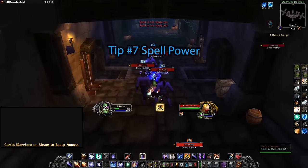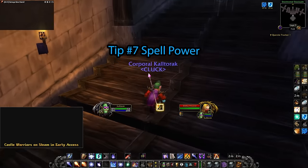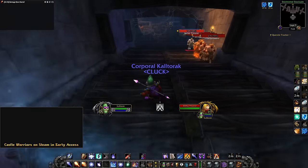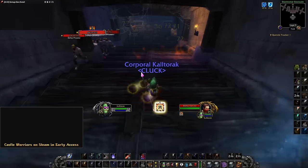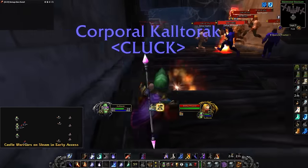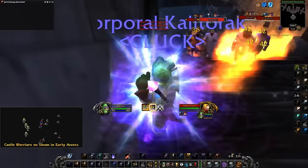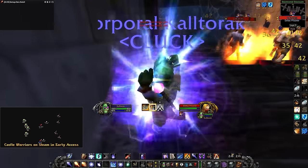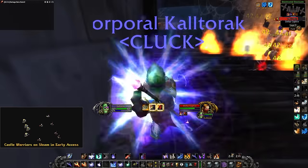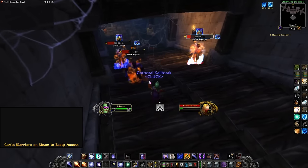Tip 7: Spell Power. This may seem like an obvious one, but I want to emphasize the scaling of spell power with Living Bomb. Here, I will be showing two separate pulls in Stockades — one with 0 spell damage gear on, and the other with my regular gear on, which is currently equal to 102 bonus fire damage. As you can see with the 0 spell damage pull, my explosions are hitting for 72 and critting for 108. When I get to the kill phase, I am already out of mana and struggle to finish off the mobs before they run away.